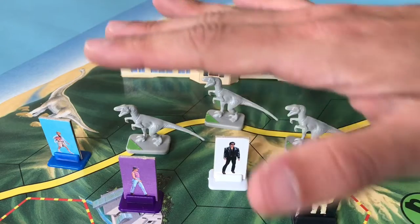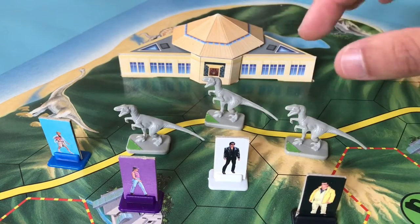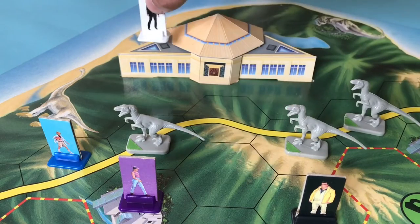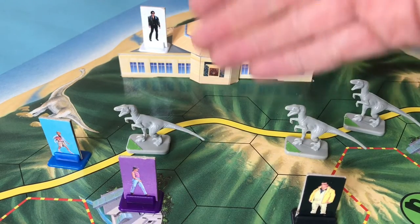Eventually, having traveled the entire length of the island evading dinosaurs, the first person to successfully make it to the safety of the visitor centre and land on the building is going to be the winner. As far as rules go this is pretty straightforward — there's not too many of them and they're not that complex.